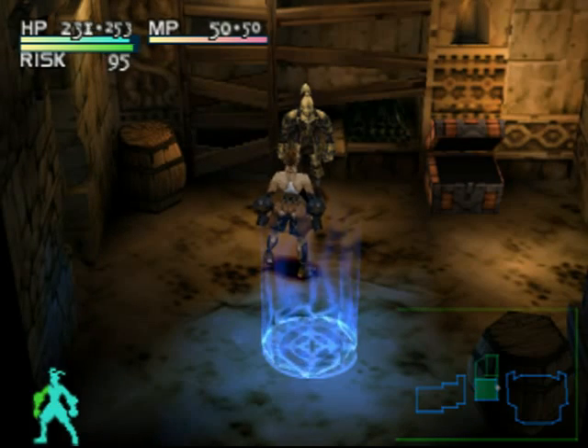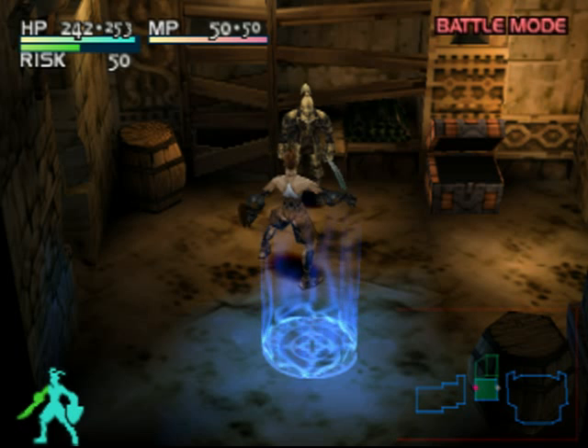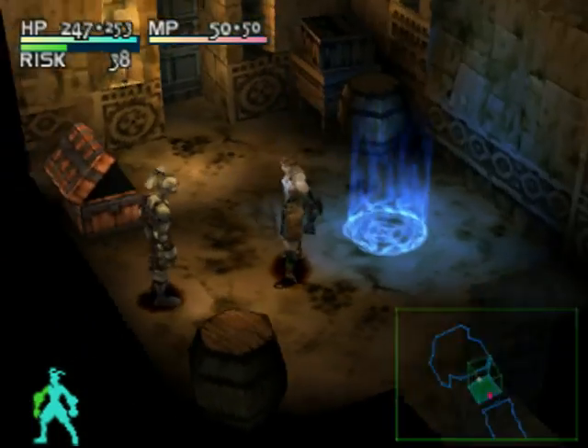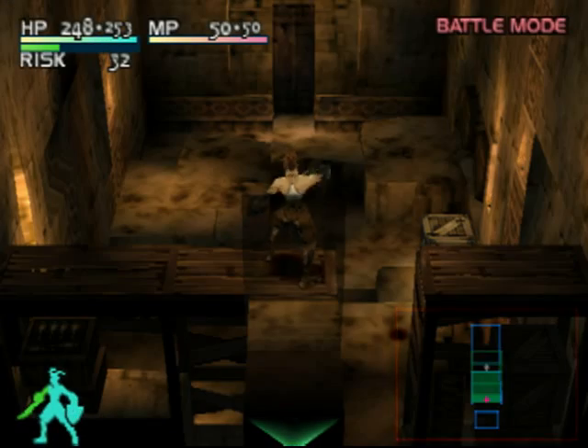Now for a little demonstration: unarmed, risk drops very rapidly — two risk per second. If magic points were down you'd find that they regenerate about one per second, and hit points slower at one hit point every two seconds. However, when you have your weapon drawn, risk goes down to one risk every two seconds, and hit points go to one every four seconds. So you really don't want to let risk get too high in a combat situation, otherwise you're going to do a lot of damage.